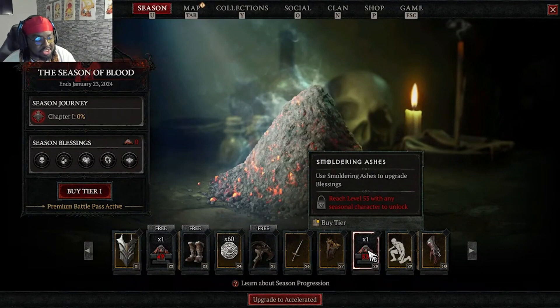More smoldering ashes for reaching level 53. Another thing about this season: they made it super easy to level up. According to the patch notes, it should be 40% easier to reach level 100, so the grind won't be as dry as it was last season. And we also have new bosses for the end game.